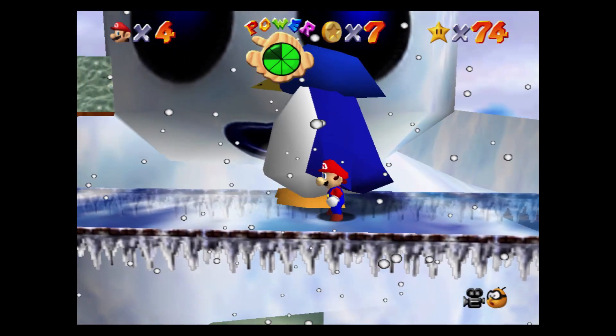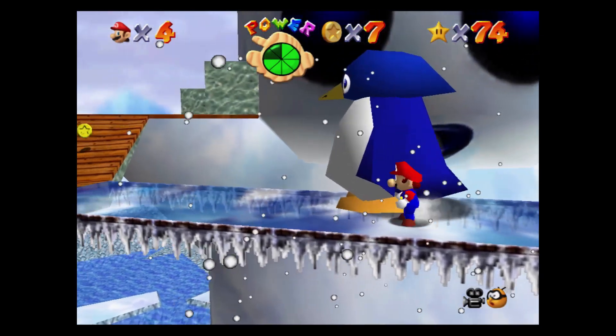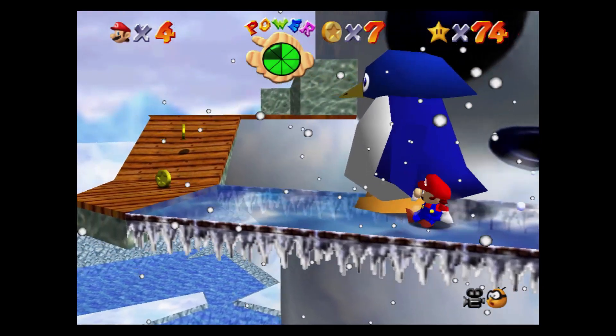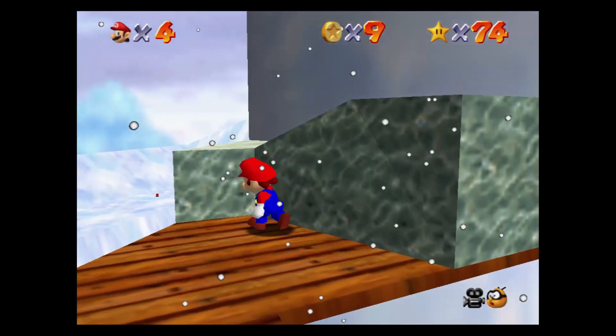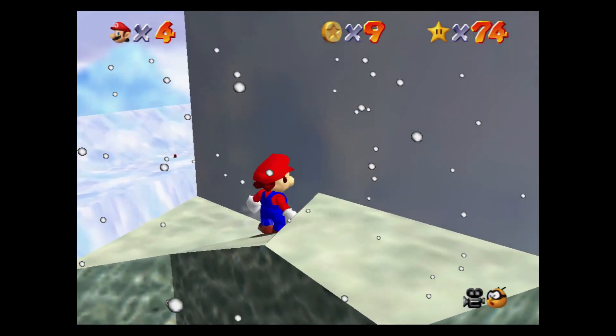He will slowly walk back, and remember you are on slippery ice so it takes longer to stop. The penguin will stop, walk forwards, stop, walk slightly backwards, then walk forwards, stop, and walk forwards fast. Climb up to the platform next to his eye and do a backwards somersault to reach the power star.